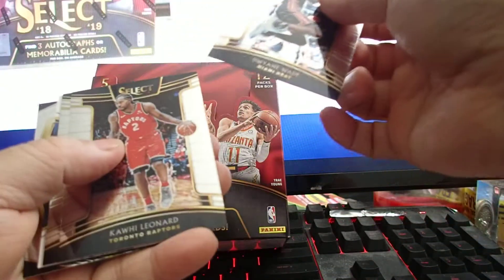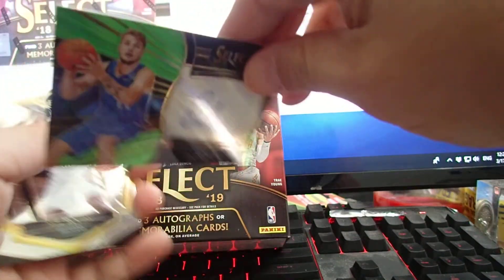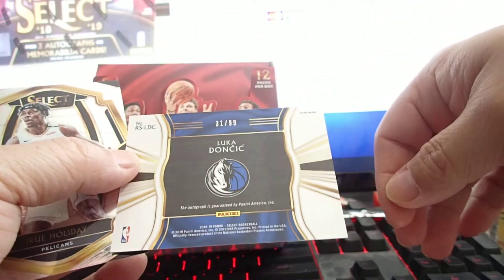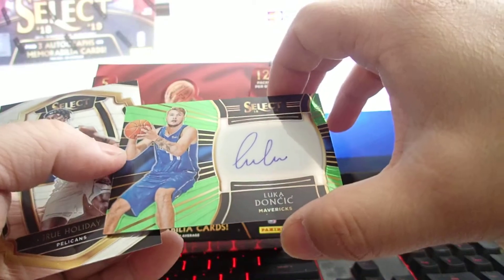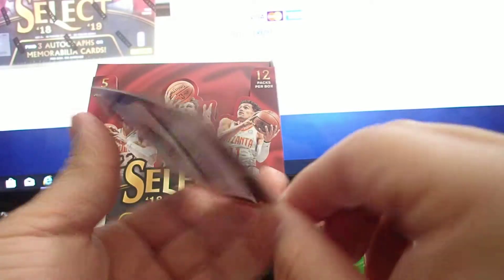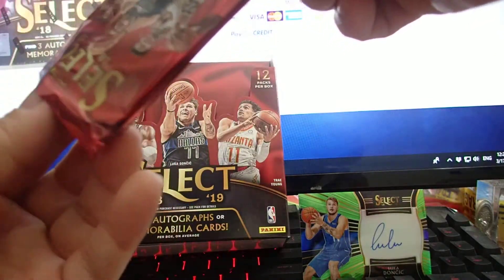Dwayne Wade, Kawhi, Jared Allen — and here's an auto. Oh my god, no way — Luka! Auto green prism, 31 out of 99! Jesus! Second Luca auto from different boxes! Man, look at this Luca — beautiful. Drew Holliday premier level. Yeah, I can't believe I had two Luca autos in one day from two different boxes. Nice!